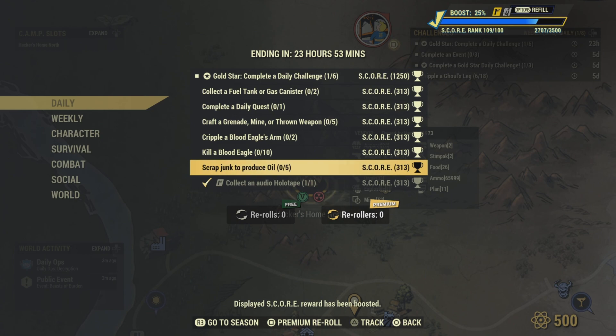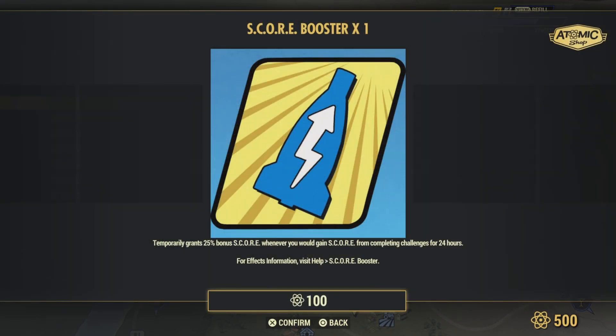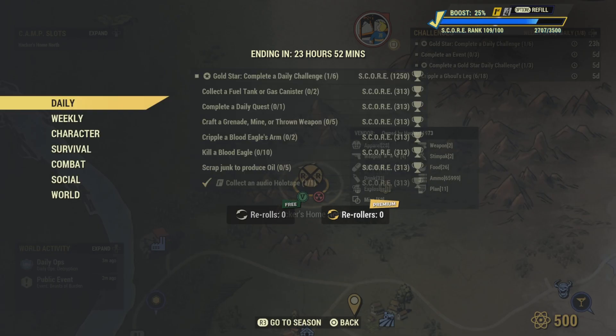Just scrap junk, debris, and oil and you'll get that challenge. Don't forget to pop that scoreboard — go ahead and try to max that out. You can use a boost if you want, though I'm not gonna buy one. And that's gonna be it for Fallout 76 today.